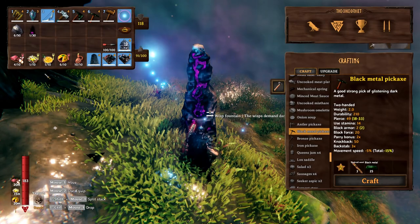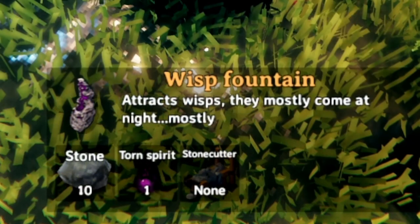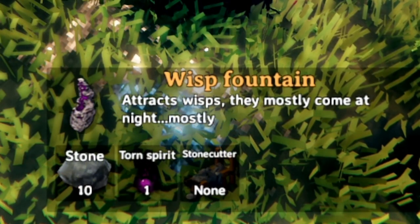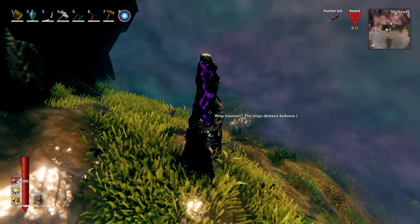The way you do that is you will need a torn spirit. The placeholder for Yggdrasil is now called the torn spirit and that is used to craft a wisp fountain. The wisp fountain costs 10 stone, 1 torn spirit, and requires a stone cutter to craft.